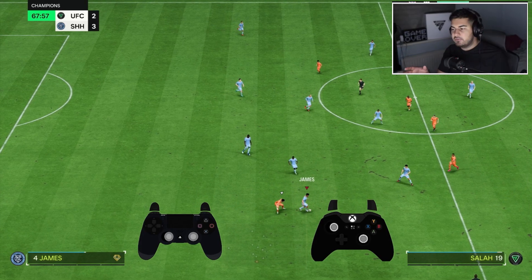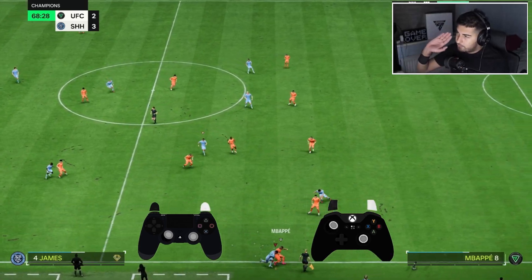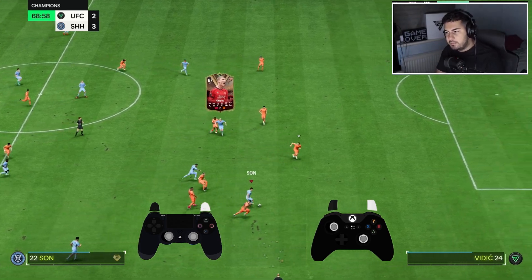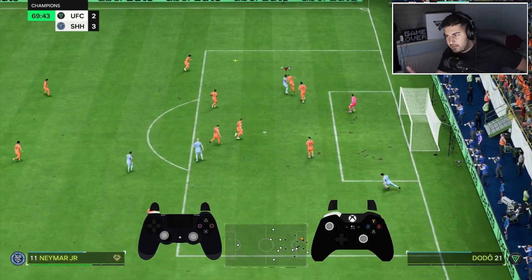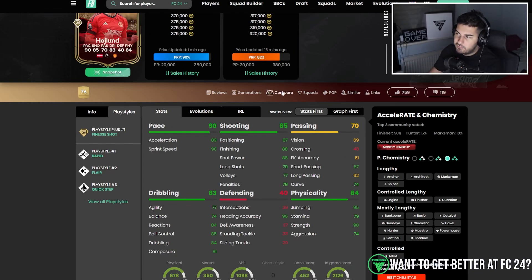The only thing Haaland lacks is long shots and curve. Those are the types of shots Son can do outside the box that Haaland can't — you need curve for the ball to go around the goalkeeper, and you need long shots to increase your long shot potential outside the box. So maybe inside the box he's a finesse shot beast, but outside the box it won't be as powerful.